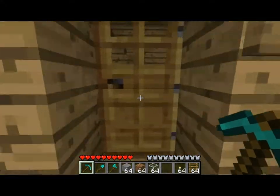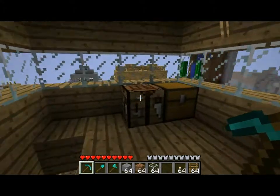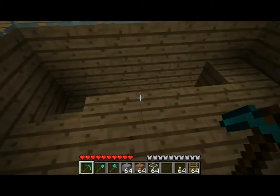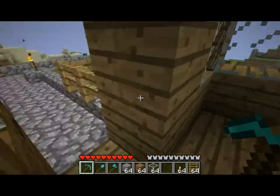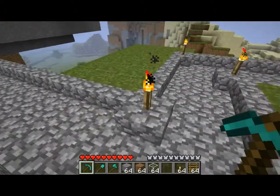Here we have the visitor center. This is going to be a good first stop for anybody. There's a crafting table and right here we have clocks and all the components for maps — 64 of each. That way if you want to come in here and get yourself a map and a clock, you can just grab one for free. It won't cost you anything.